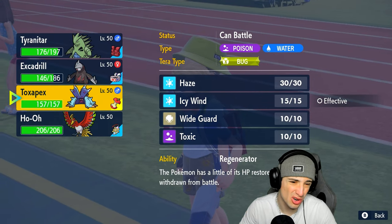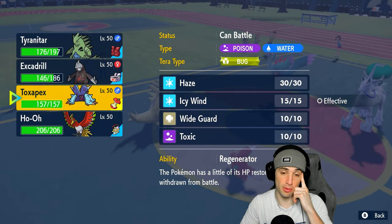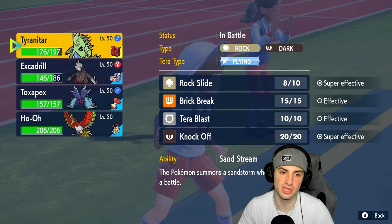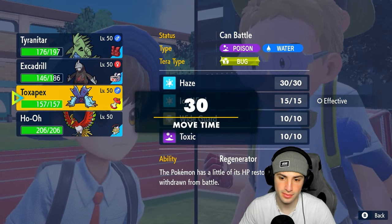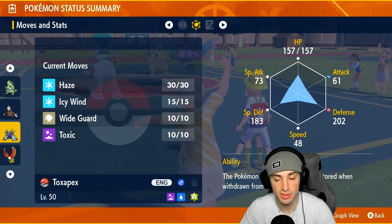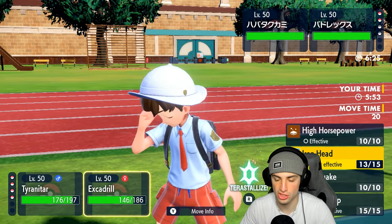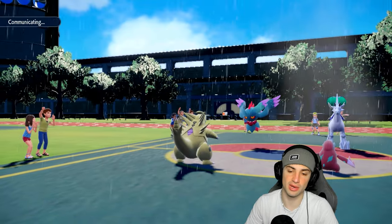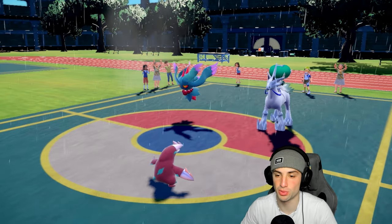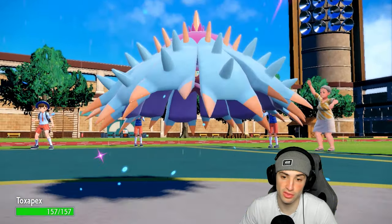From here I could just sacrifice Tyranitar or hard-swap it out. I'm actually scared of both these guys. I'd love to go Iron Head into Flutter Mane and maybe hard-swap Tyranitar to waste turns. Toxapex is slow though — it might be slower than Calyrex — but I can get off a Toxic onto that Calyrex which could be really great. So I'm going to swap in Toxapex, swap out Tyranitar, and look to drop a big Iron Head into Flutter Mane, or maybe go for Wide Guard.